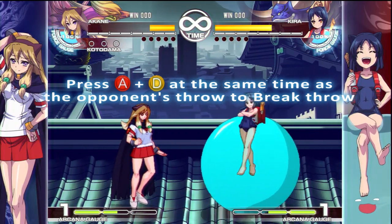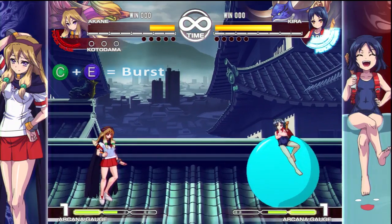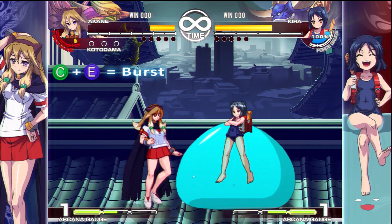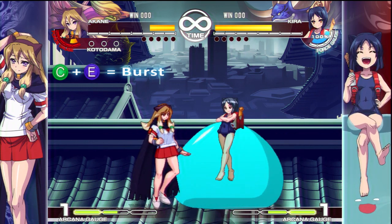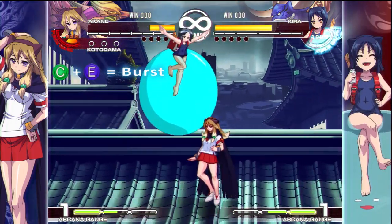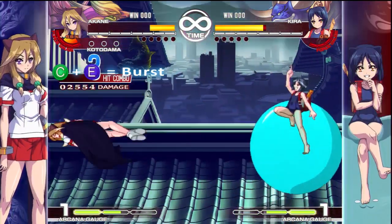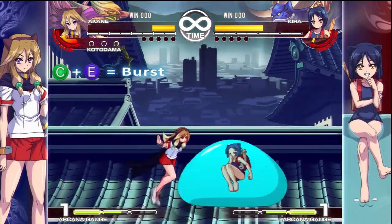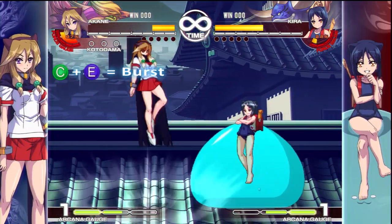We've got Bursts. Burst is C and E at the same time. When you Burst it knocks your opponent away, and the Force Gauge at the top left starts recharging slowly. You can use Burst when you have a flashing blue Force Gauge. In this game, Burst is usually used to get yourself out of a potential game-winning or high-damage combo — you can burst in the middle of a combo to knock them away and give yourself some space. Judgment is very important because your Force Gauge charges at different intervals, so only use it when you think you'll get value, or when you're potentially going to die.